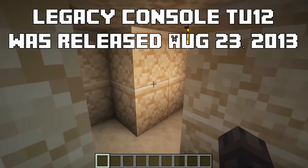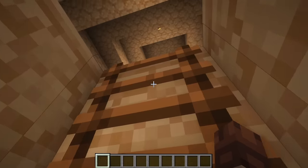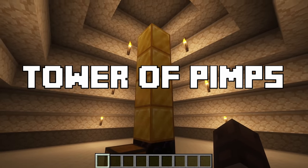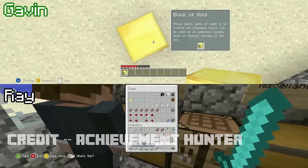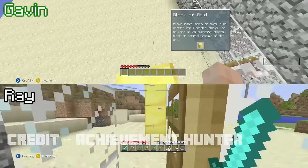In the legacy console TU-12 and TU-13 tutorial worlds, on top of the sandstone pyramid sits four gold blocks on top of an obsidian block. This is called the Tower of Pimps, and is a reference to Achievement Hunter's Minecraft let's play series where it is a staple since episode 2 when Gavin Free created it.